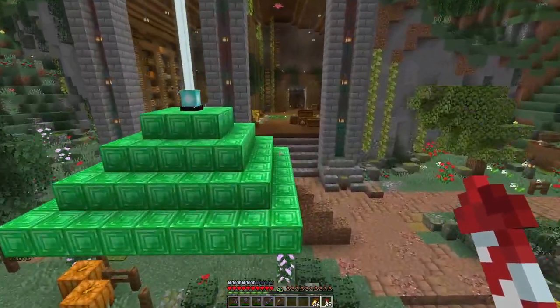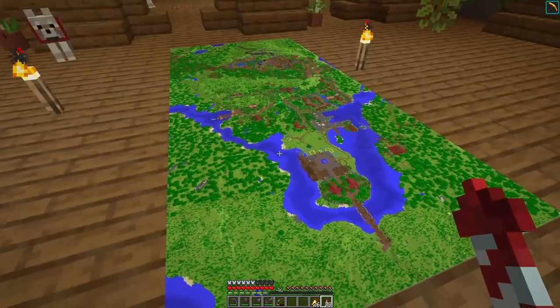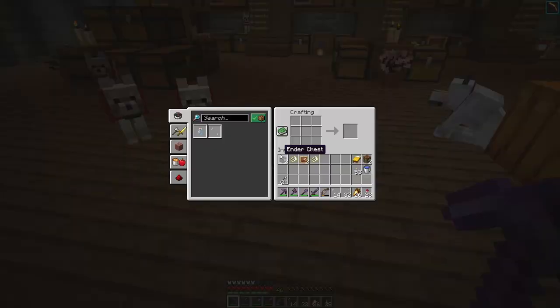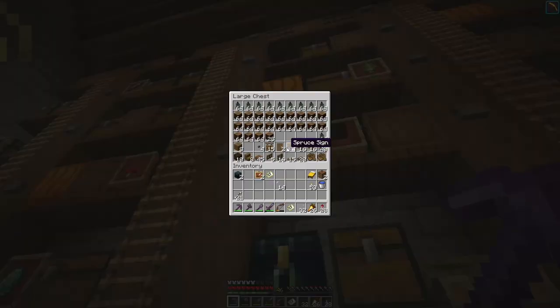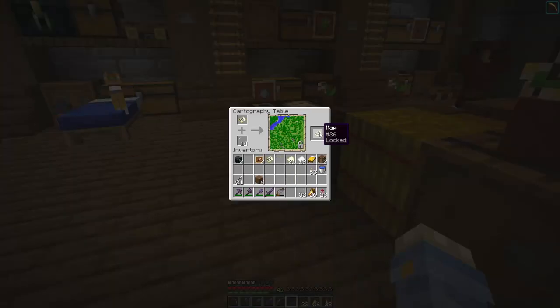We'll go and update the map. Actually I'm going to replace it — quite a few people said they'd like me to keep the original map so we'll aim to do that. I'll get some glass and we should be able to lock it. Do I need a cartography table for this or can I just do it in here? I think I need a cartography table. Okay, there we are — I can lock the map.